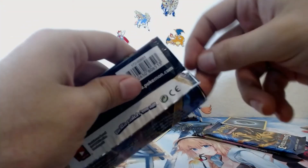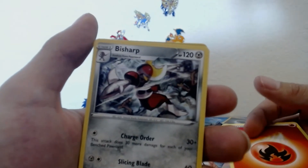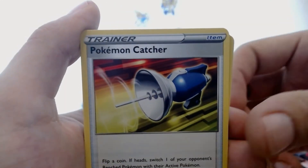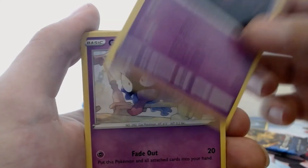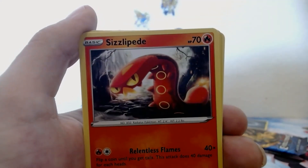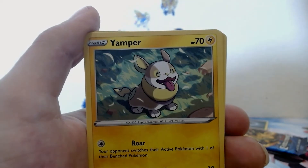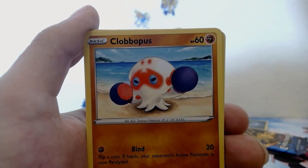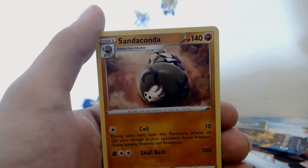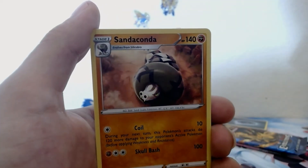Let's do our Sword and Shield base set. It's four from the back — fire energy. We have Bisharp, Pokémon Catcher, Haunter, Gastly, Ponyta, Ponyta, Centiskorch, Yamper, Clobbopus, Scorbunny — reverse holo and non-holo Sandaconda rare.